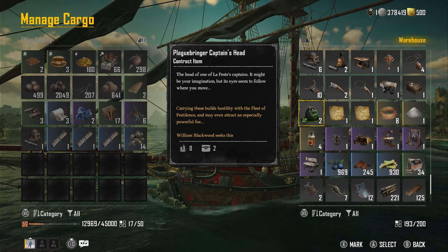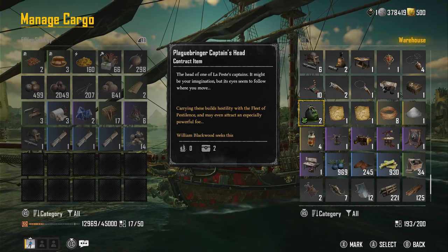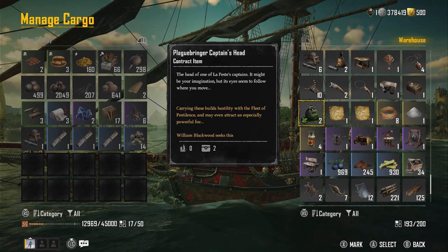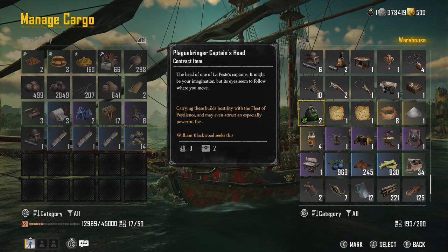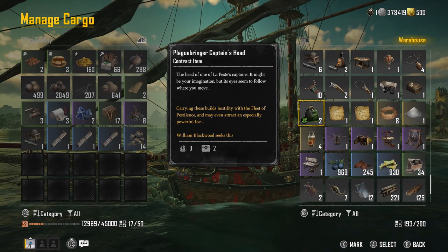What you want to do is keep one of these in your cargo and go sailing around. Enemies are going to spawn in every now and then and try to take you down. After a period of time, the La Pest world event will actually spawn and the guy will summon himself in.